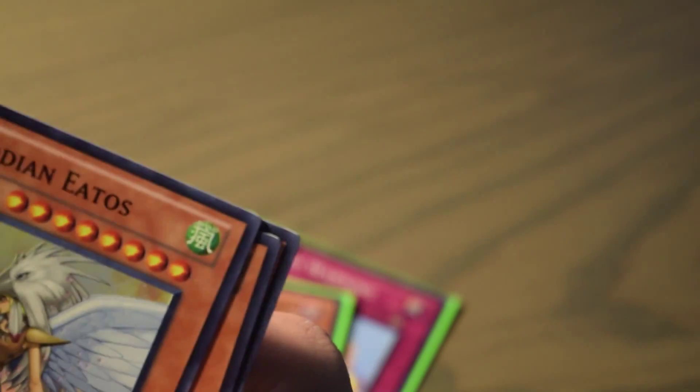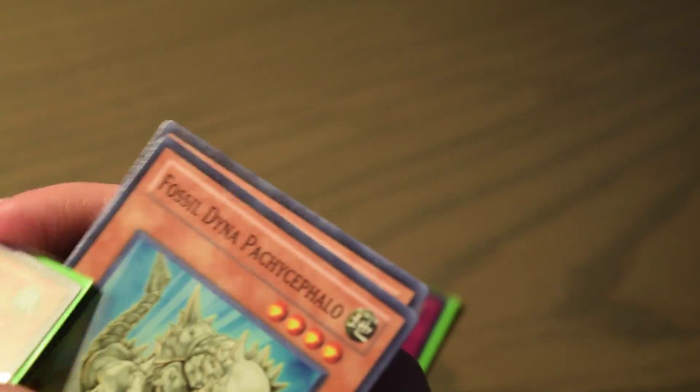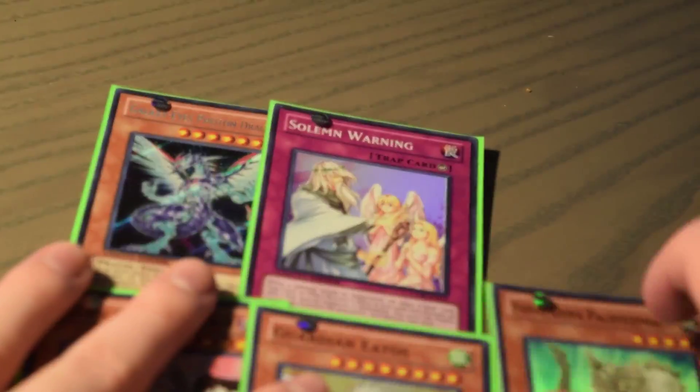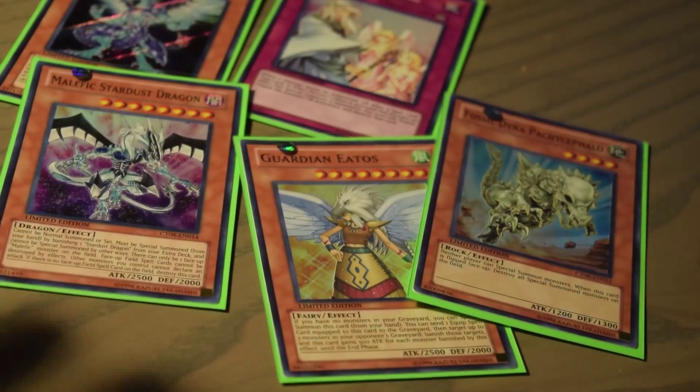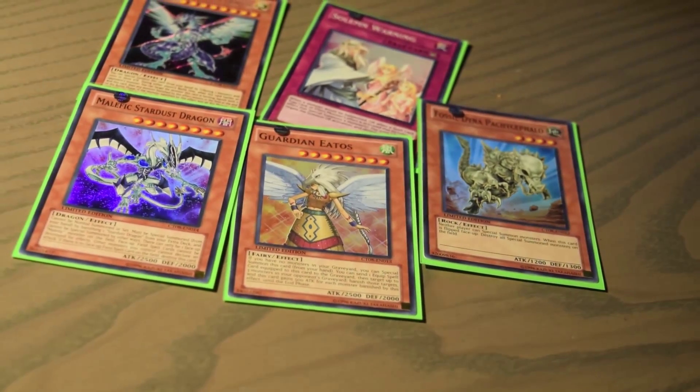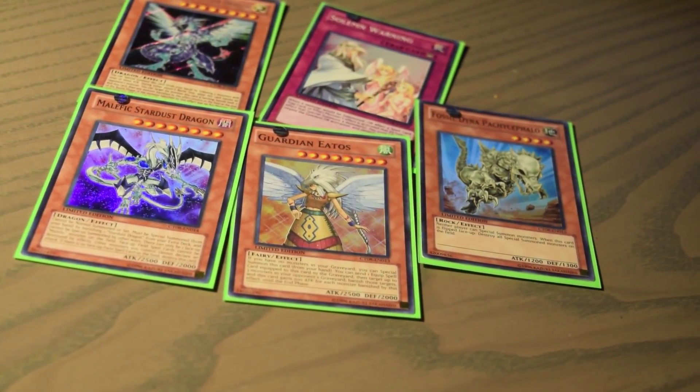I didn't take out enough sleeves. We have a Fossil Dino Pachycephalosaurus, Guardian Eatos — one of my favorite cards of all time. Malefic Stardust Dragon — I have all the Malefic cards now — and a Solemn Warning, an insanely amazing card. Definitely sleeving up the Malefic Stardust and the Guardian Eatos. Those are two of the best cards in here.